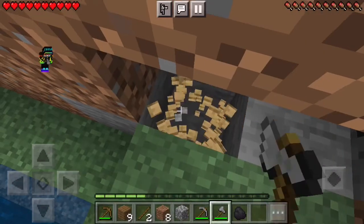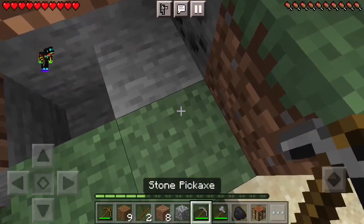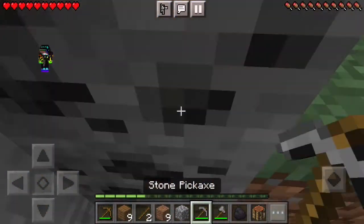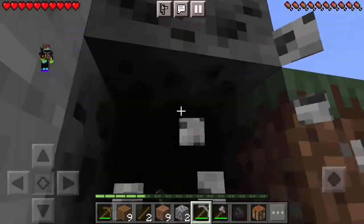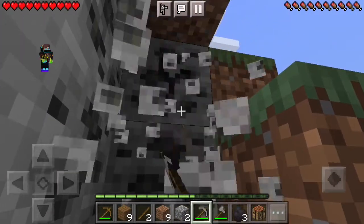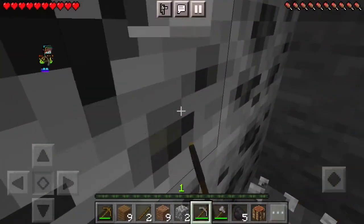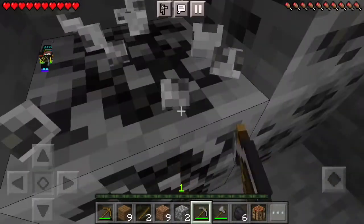I wanted to get coal really good so that I can create an iron pickaxe to mine diamonds with. I really wanted to find a jungle temple, a desert temple, or maybe a village blacksmith so I can maybe find some diamonds. I got a spruce forest and it's nowhere close to a desert, but I could find a spruce village, but I didn't find any.